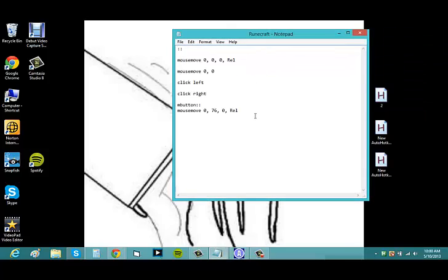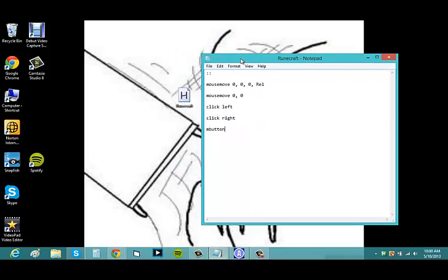Here we have a few simple commands we're going to be using in Runescape. This part lets AutoHotkey know what button is going to activate the action you're trying to perform. You can use F1, F2, F3, number keys, characters like the apostrophe, or the Shift key — whatever button you want.